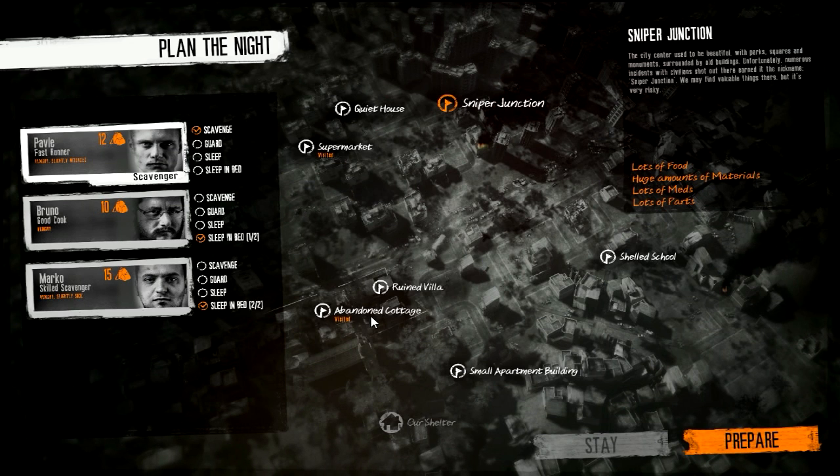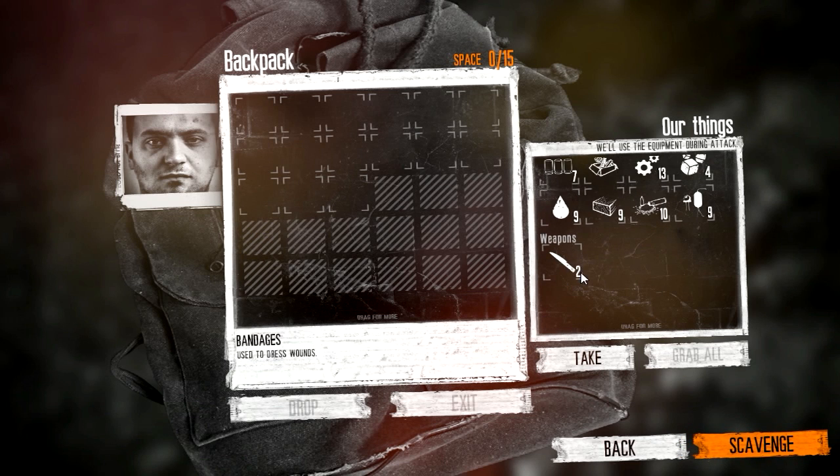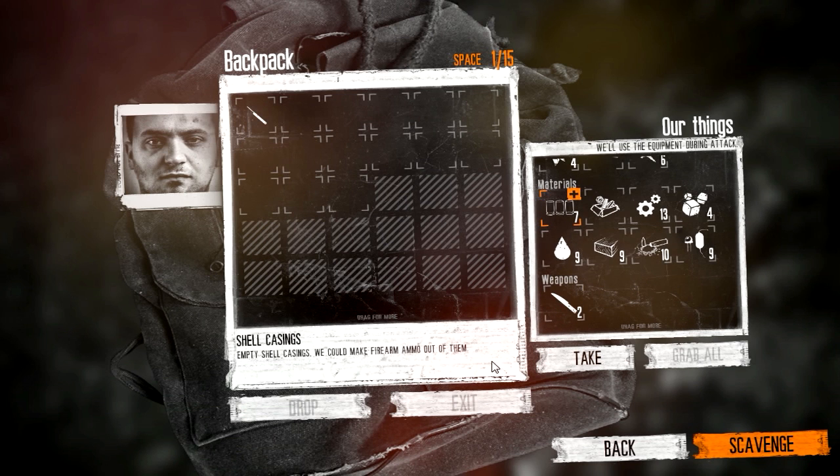We're not going to go to Sniper Junction. Let's go to the abandoned cottage again. Let's send out Marco, put these two on guard. They both have knives now. Let's take this lockpick so we can see what's in that cabinet down in the basement. Let's go.